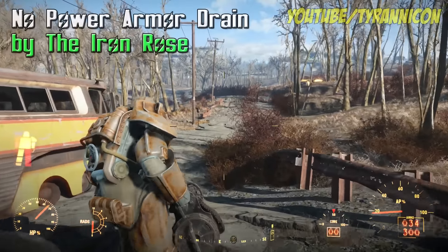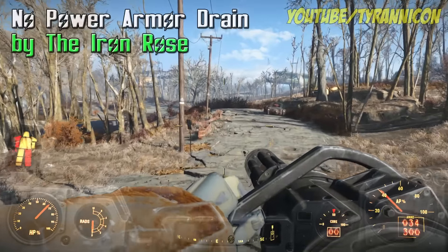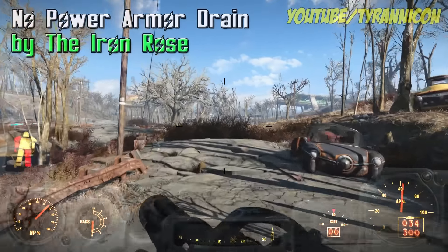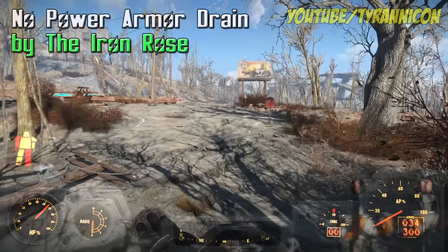And No Power Armor Drain, also by the Iron Rose, gives you unlimited power armor usage. A fusion core doesn't drain, allowing you to stay in the armor for as long as you want. It also gives you unlimited jetpack use. Become a true Brotherhood of Steel with no power armor drain.